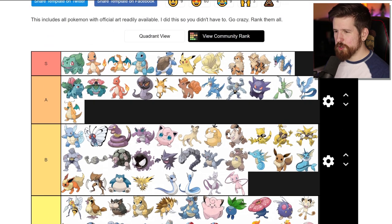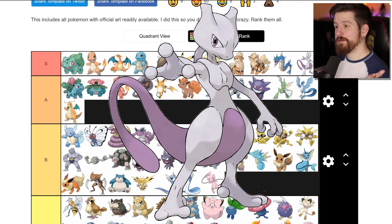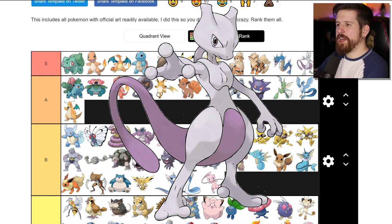Mewtwo - S tier. Is there any argument? Mewtwo is one of the coolest Pokemon. I know he's kind of humanoid a little bit, but there's just enough mystique and animalistic tendencies there with his behavior to put him in S tier.